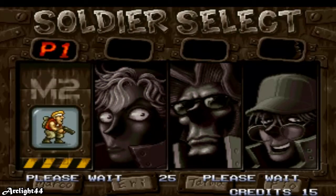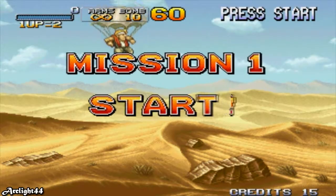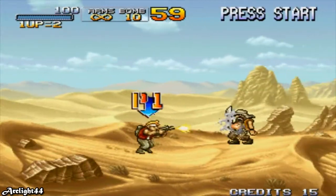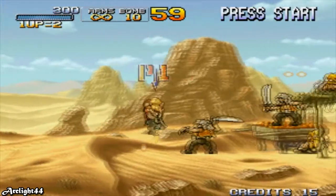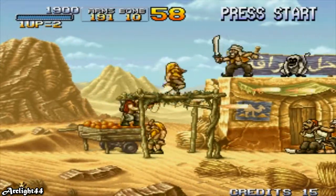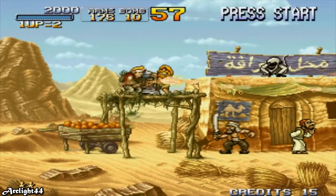Alrighty, Mission 1, let's start. Basically you have the shooting button, jump button, and the bomb button. The stage is set in Arabia — you can see Arabs with swords, like in the desert.